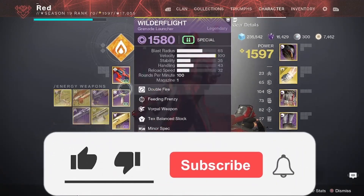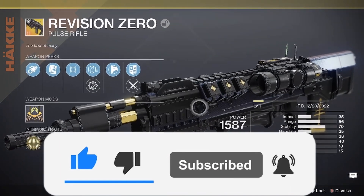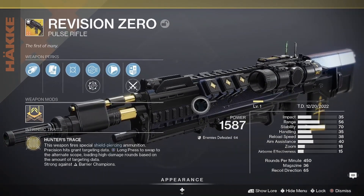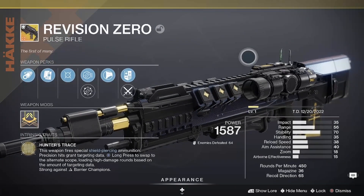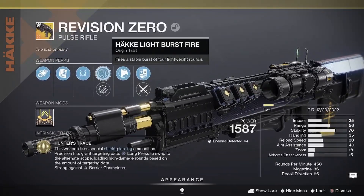With today's weekly reset we now have access to the Revision Zero exotic pulse rifle. To get this weapon, just complete the weekly story for this week and you get access to the new quest line. Complete the quest line and you get the new pulse rifle.